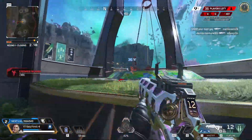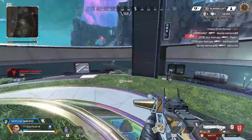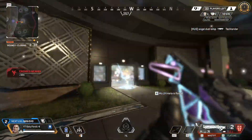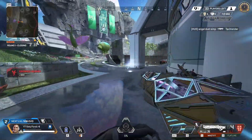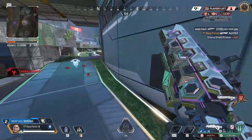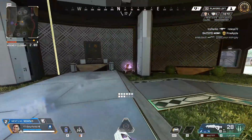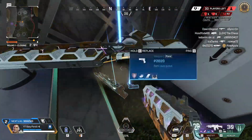My first top tip is: don't stay in the game if the 20 bomb is not achievable. Fair enough, stay in if you're on a fairly high kill game — maybe between 10 and 20 kills. But if you land off drop and die immediately, or get one or two kills and then die, just quit, because you've already lost your backup life.